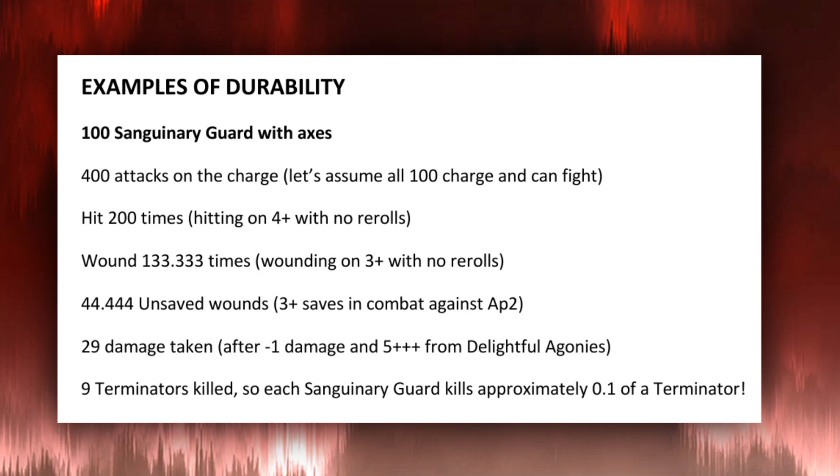What about combat? Take 100 Sanguinary Guard with their axes — 400 attacks on the charge. Assuming all 100 can charge and fight, not in assault doctrine, you hit 200 times on a 4+ with no re-rolls. Of those 200 hits, you wound 133 times — Blood Angels get +1 to wound rolls but I'm -1 to wound, so they go back to wounding on 3+, with no re-rolls. I take 44.4 unsaved wounds because I have 3-up saves against your AP -2 in combat. After the -1 damage stratagem and the 5+ from Delightful Agonies, it's 29 damage taken — so 100 Sanguinary Guard kill just 9 Terminators. That doesn't even kill the whole unit, and then in my turn I start resurrecting and healing models.